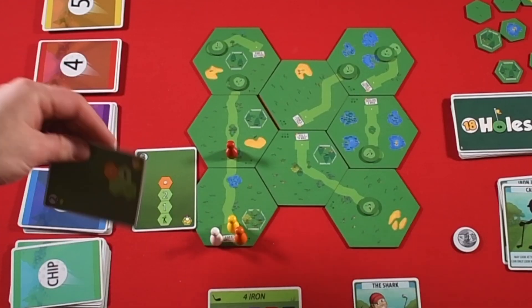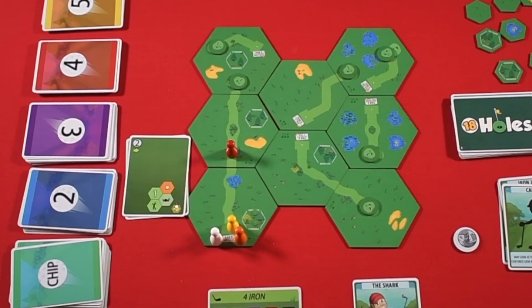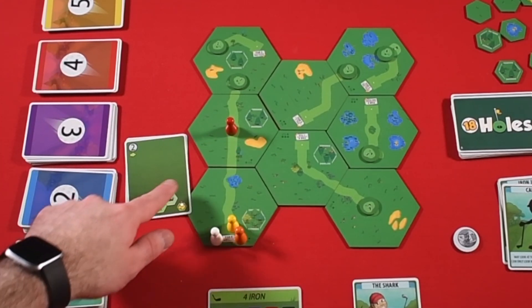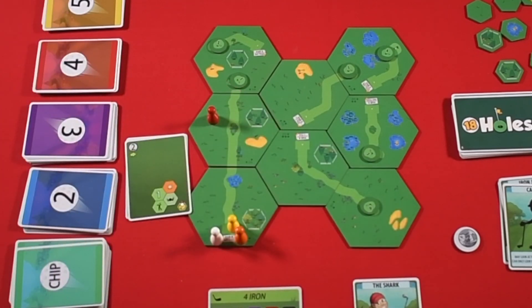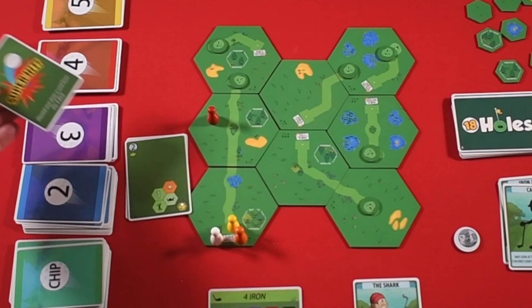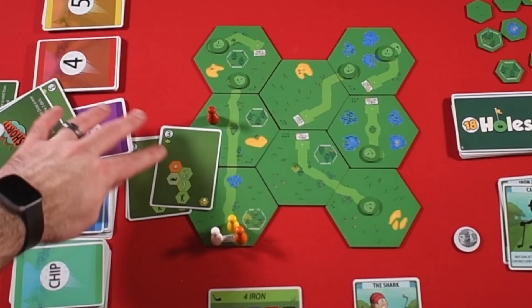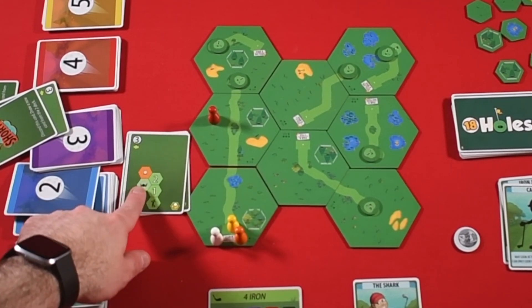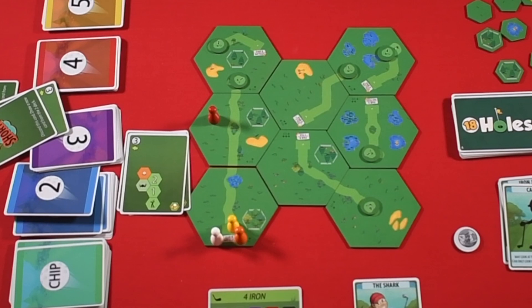Some other types of cards you'll see: on this one, the ball goes slightly to the right. So if I were to hit from here, I would go one space, and if the tree weren't there I would land here, but since the tree's in the way I'd have to stop there. Let's say my ball landed in the rough — whenever I draw a card, I would have to go one fewer hex. So instead of going one, two, land, I'd go one and land. Because I'm hitting from the rough, it's harder to get out of there.